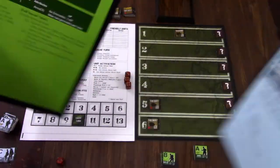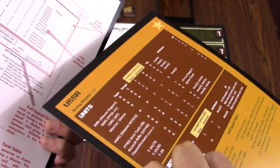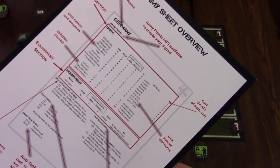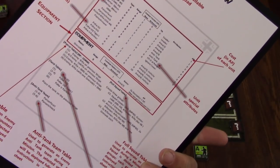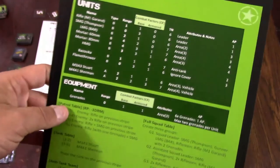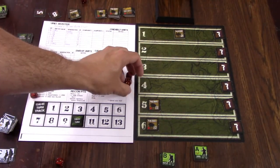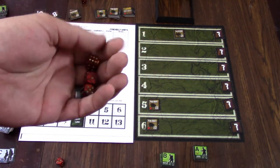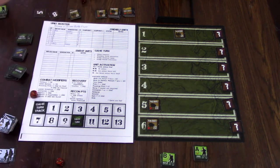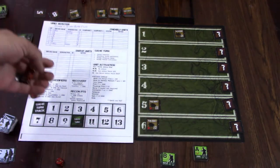The last couple things you get are these two sheets that have your units — German, American, and Russian on the orange side. There's an overview on the back of the American one that shows you what each of the numbers and icons represents. You'll notice I didn't mention one thing you'll need for this game, and that is dice. They do not supply the dice — that's something you'll have to supply yourself.